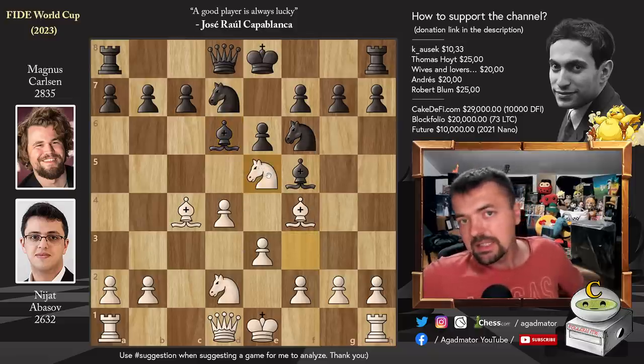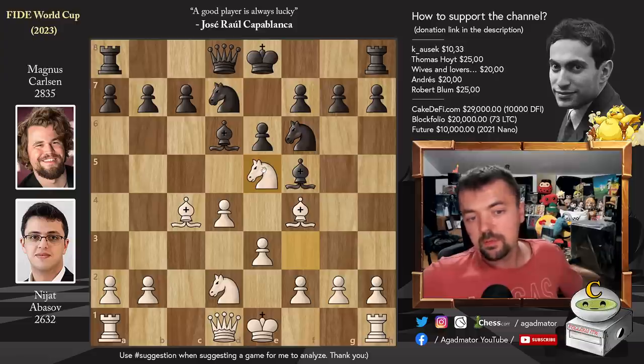Knight to e5. This is a move you will always face — whenever white plays some sort of a queen's pawn opening, this knight to e5 will always happen. Of course, everyone with the black pieces hates the move because it just requires you to calculate that much. Even Magnus Carlsen took his time here and spent some 15 minutes on his next move.